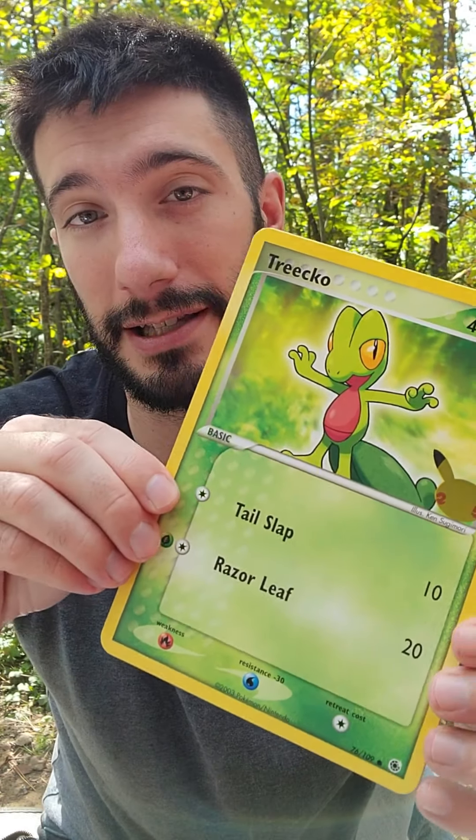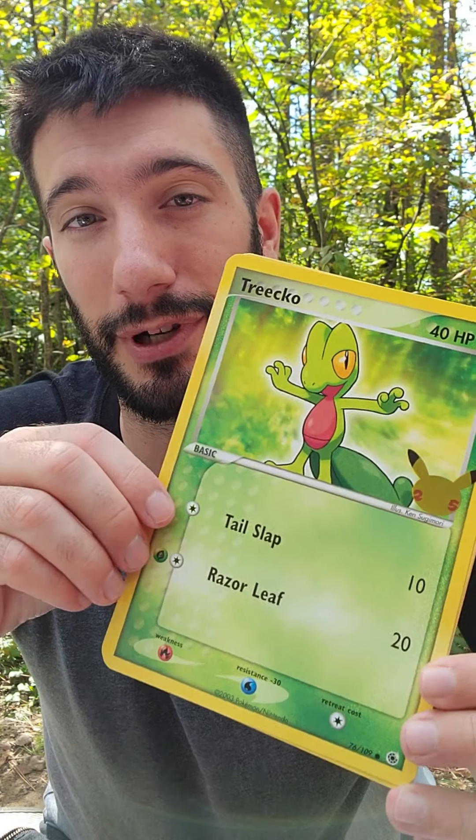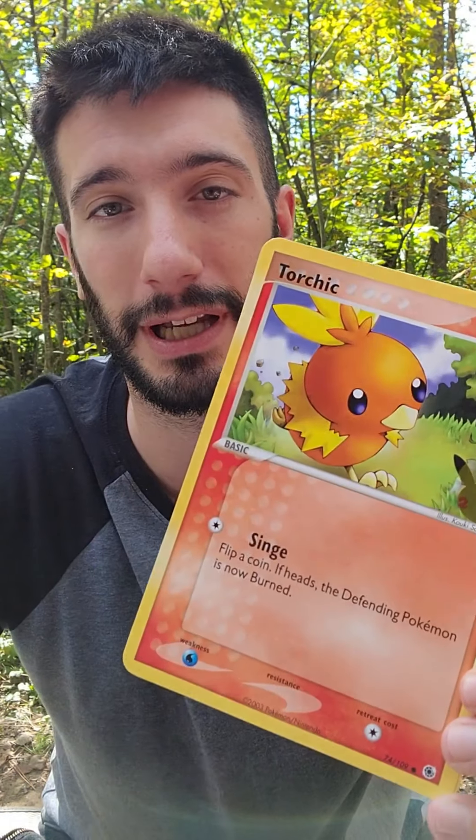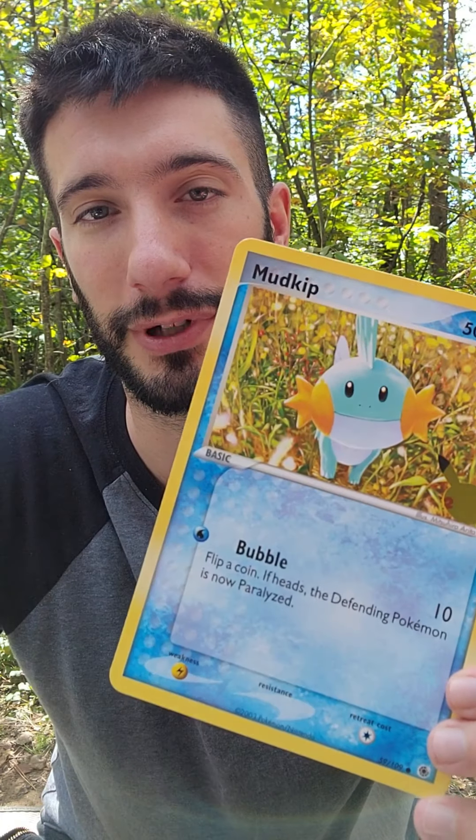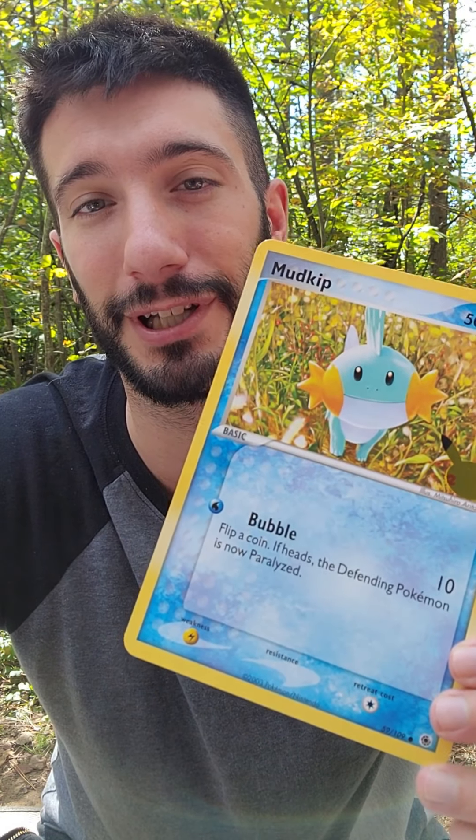I'm not exactly sure what we get. I'm hoping Evolving Skies and then also we're probably going to get the Sun and Moon Pack as well. So this is actually one of my favorite series of the game. Gen 3 — we've got our Treecko, a beautiful Jumbo Card. We get our Torchic and then we also get our Mudkip as well. Really, really nice Jumbo Cards. Happy to add those to the collection and we're getting that much closer to Gen 1.